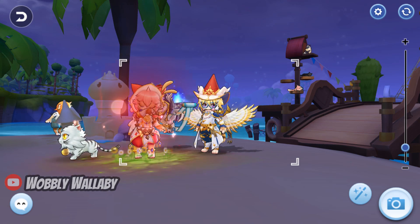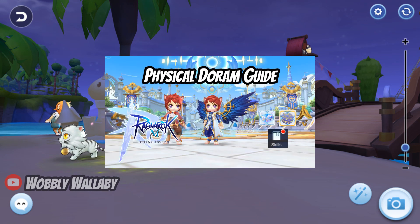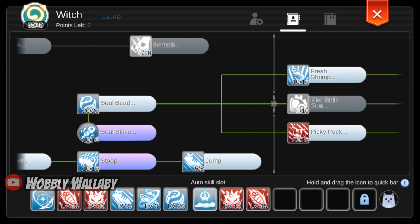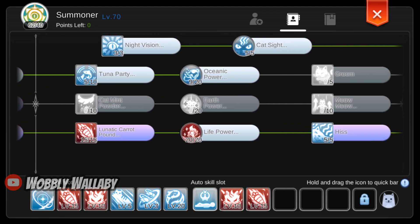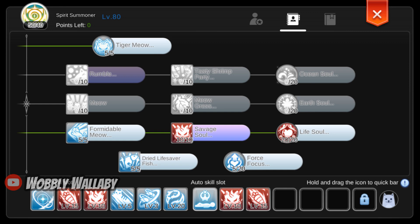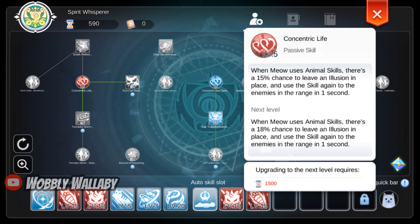I will briefly go over the skills on my accelerated Dorum. I'm using the default skill allocation given to me. For an in-depth guide into Dorum, you can check out my Dorum guide — a link will be in the description. Here are my witch skills, spiritualist skills, and summoner skills. For spirit whisperer, try to max out Concentric Life as soon as possible for a chance to deal extra damage. I will cover auto attack skills at the farming sections.